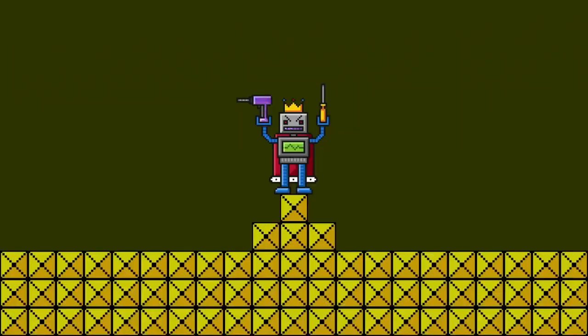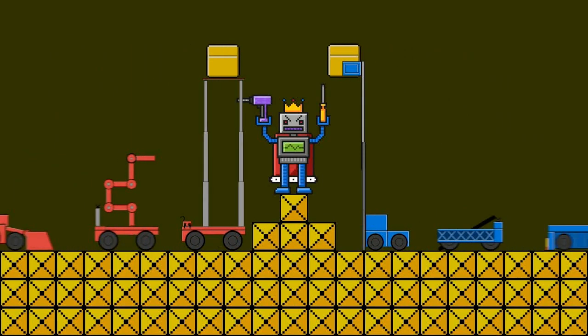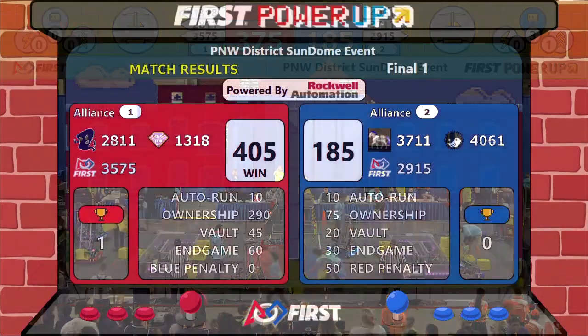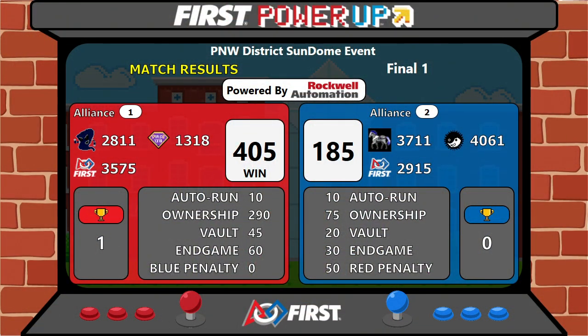And you resolve the finals — pass number one. Victory to the Red Alliance. Your score: 405 to 185. No penalty points involved for the Red Alliance.